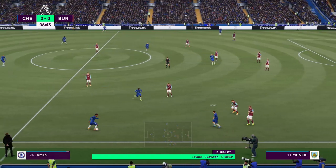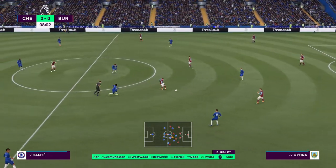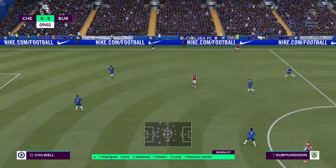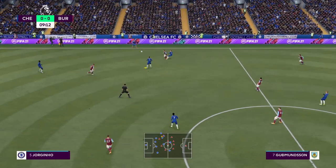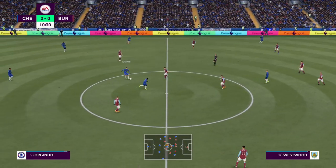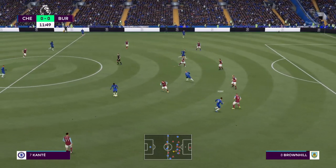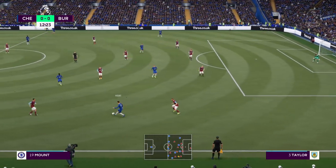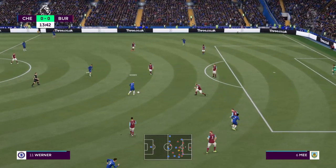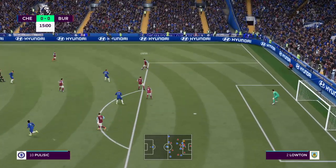James. Over the touchline for a throw-in. N'Golo Kante, on to Jorginho. Here's Mount, just looking for the right moment for that final pass. Kante. Rhys James, on to Jorginho. Werner, intercepting it intelligently.